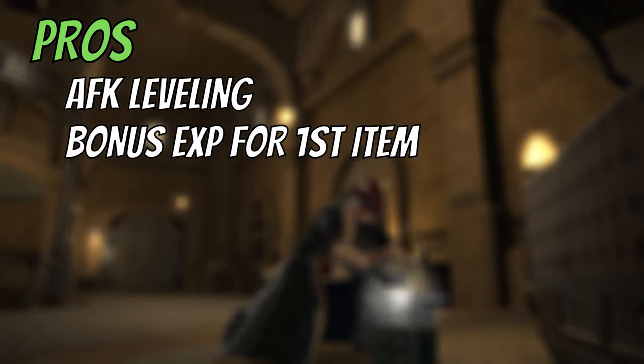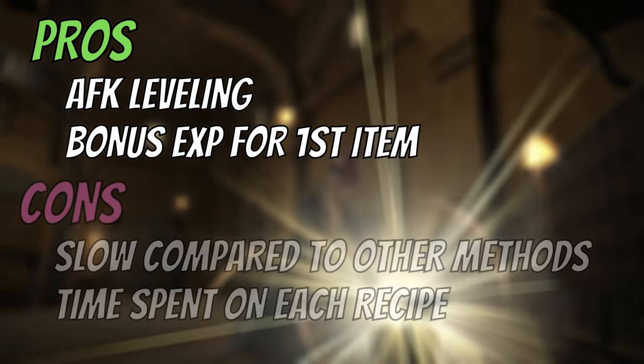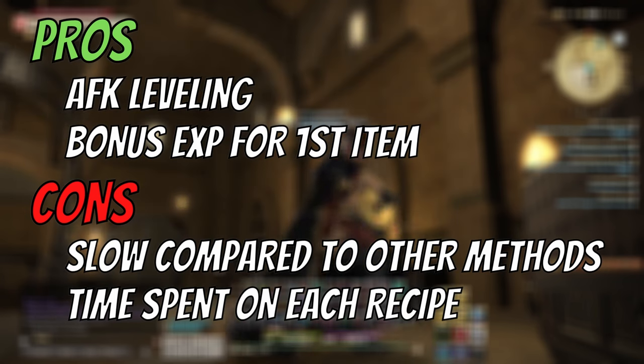The pros of this method is that you can use Quick Synthesis for AFK leveling, and if you choose different recipes, you'll get bonus experience for the first item. The cons of this method is that it is not fast compared to other methods, and you should spend a lot of time choosing materials for craft when you pick a new recipe.